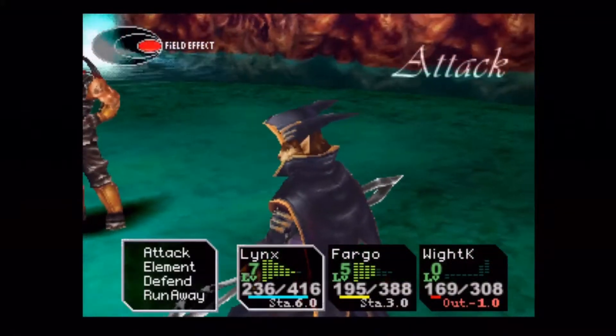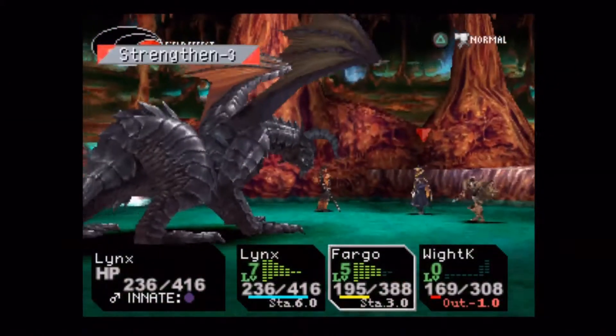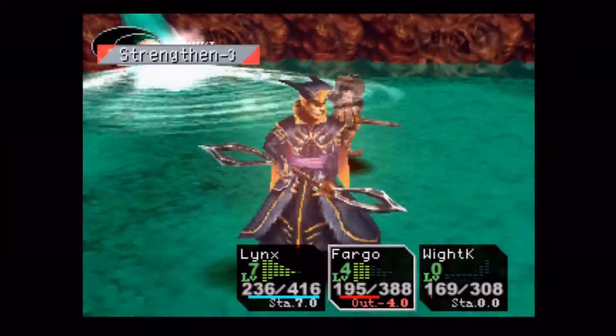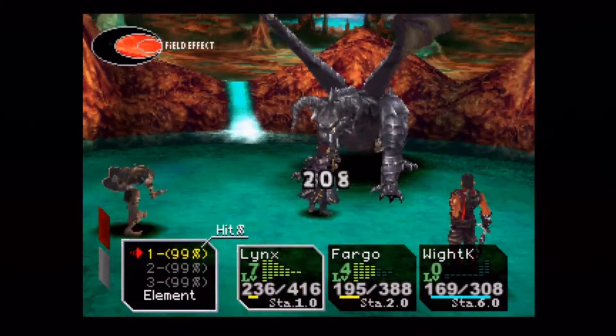Fargo is essentially stuck in my party, though I do love the guy. Okay, hang on - I'm pretty sure I just used the White Knight's Rage ability and then used Strengthen, which was pointless. That was a waste - should have healed with Fargo instead.